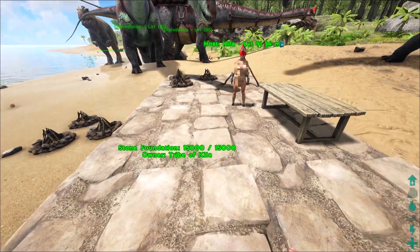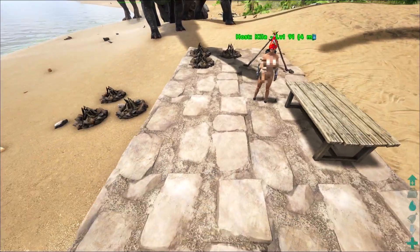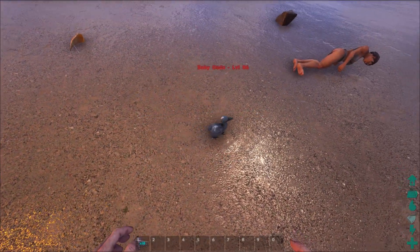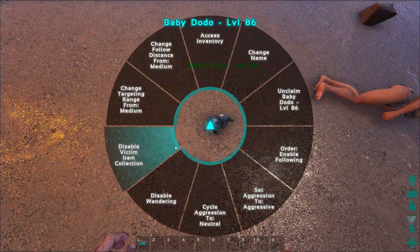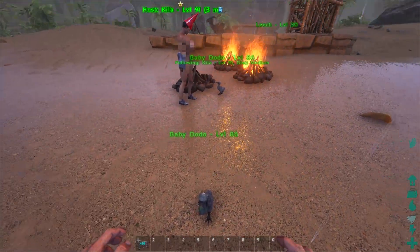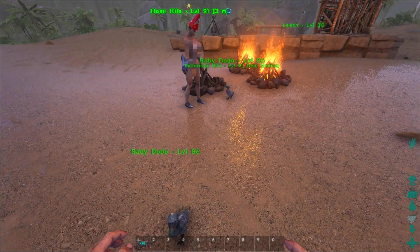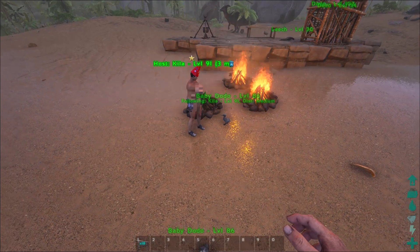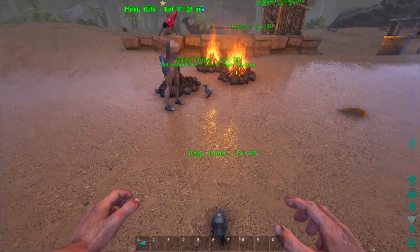The last thing is the arena and breeding phase two. We have two little baby dodos here — he's going to imprint on one, I'll imprint on the other. We were lucky and had twins. Once it wants care in three hours, it'll want care from a specific person from that point on. If you keep giving them that care, they'll be imprinted on you and you'll get a mate-boosted bonus — kind of a friendship bonus — between one person and that dino forever.